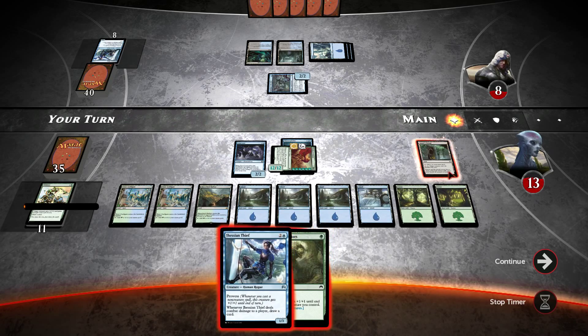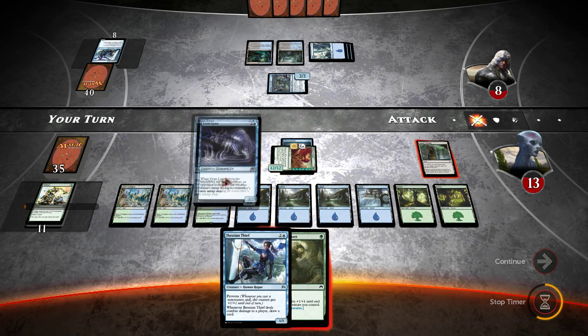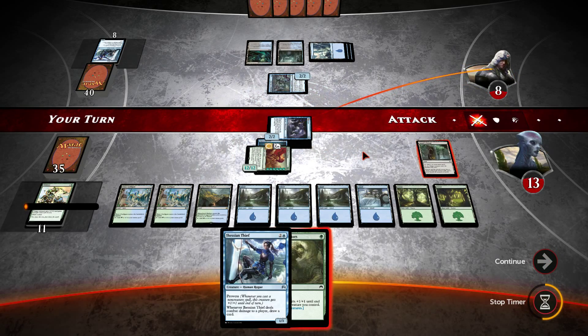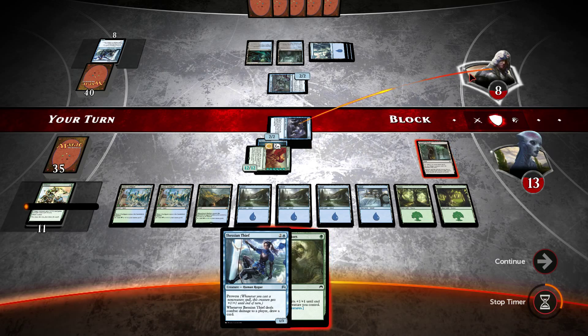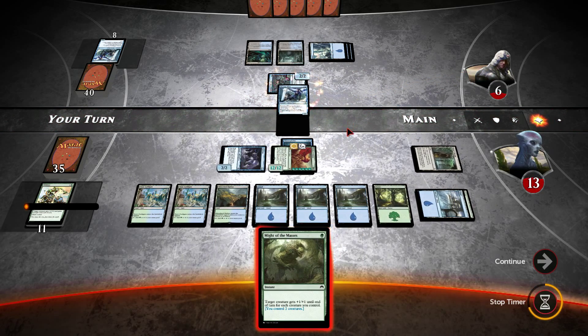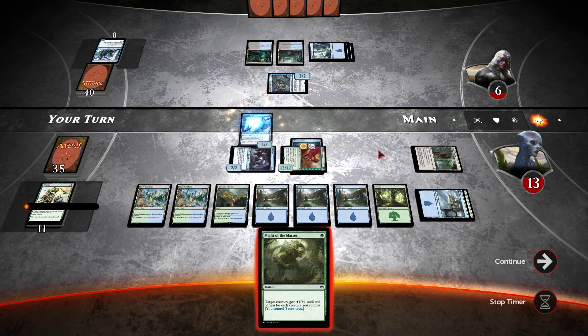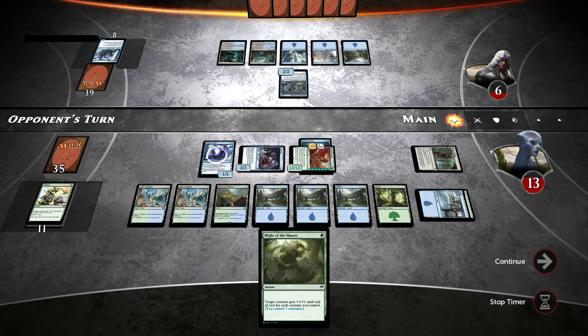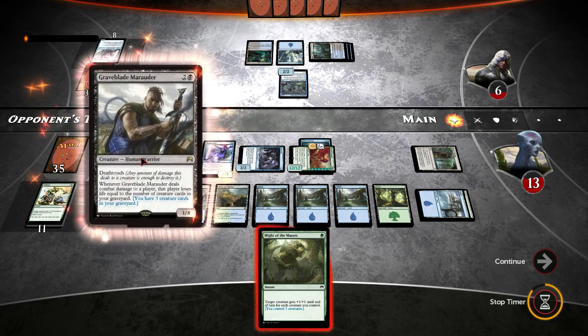Okay, so we've got our own Jessian Thief, which is good for us. I'm just going to swing with the 2/2 on its own, deal two points of damage, getting him down to six. Play our Jessian Thief, which will be nice in future. Do we have lethal on the board? We do actually, in theory — depending on what he plays. Unless I can tap this down somehow I don't think I can push it through, but we can get pretty close in the next couple of turns.